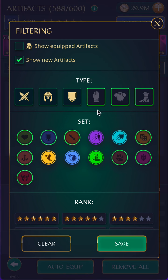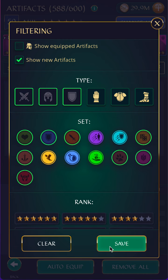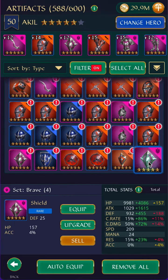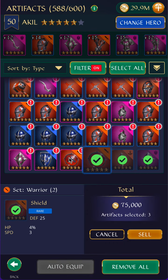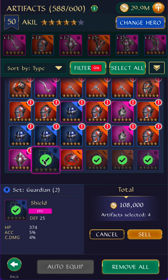So that's some of the sets for the last three pieces. Now let's move to the first three pieces — the sword, helmet, and shield. For these, I'm looking for crit rate, crit damage, and maybe attack. This one has crit damage — that's nice. This one also.